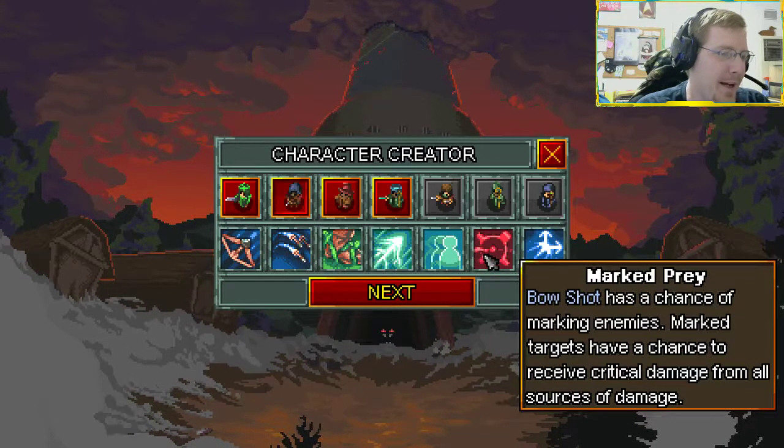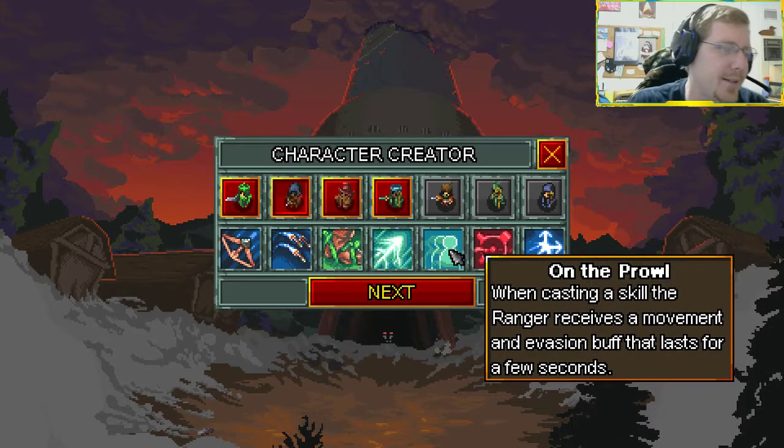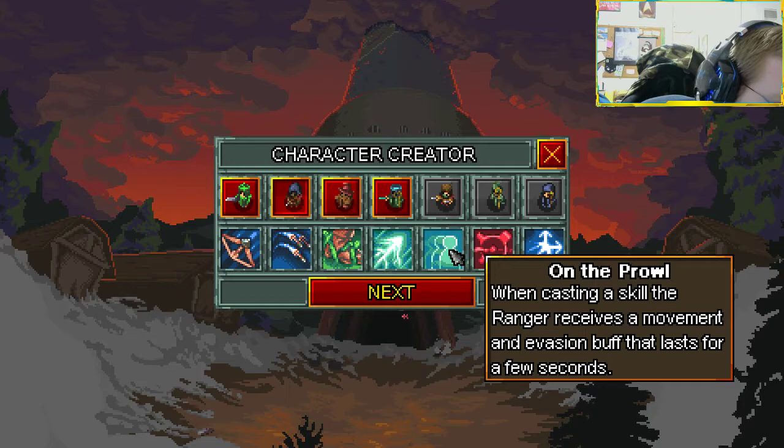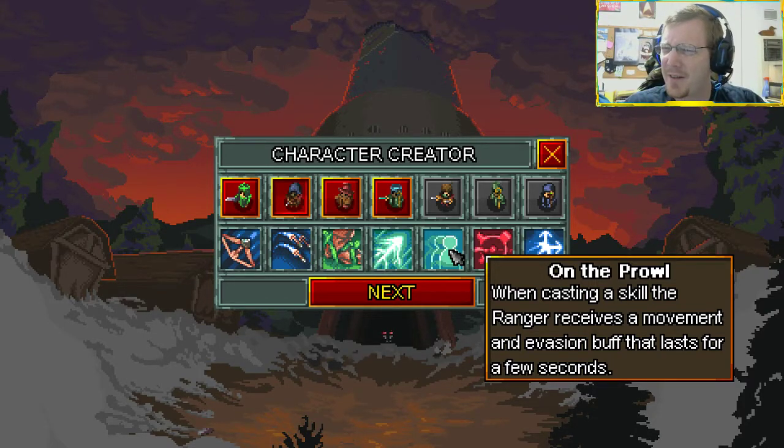That's how you accidentally hit the statues in the third act. Marked Prey - now the bow shot has a chance of marking enemies, and marked targets have a chance to receive critical damage from all sources. I believe this is more for multiplayer play, but you can also use it in single player to stomp down on somebody. On the Prowl is one that's definitely new. Before this I believe he had a flat evasion buff.